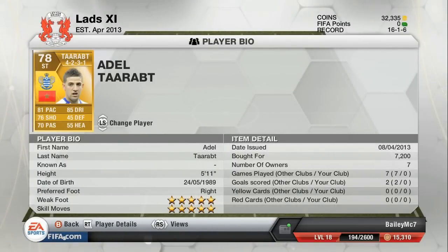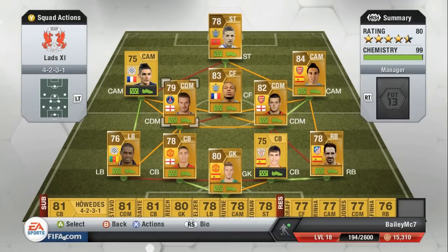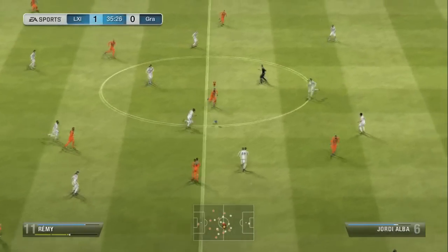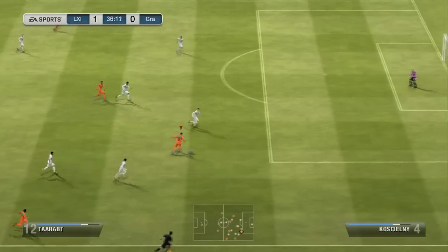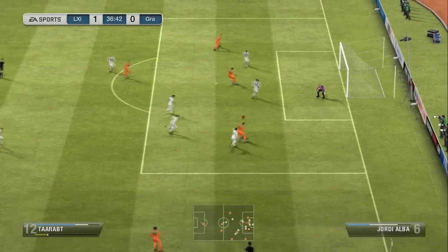At striker we have Adultrat - I cannot say enough about this player. He cost me 7,000 coins because he was converted to a striker. He has five-star skills and five-star weak foot, and he is amazing - beyond amazing. Try him out at striker if you haven't. On the bench we just have a non-red bonds league team that costs like 2,000 to 4,000 coins to make, and this whole team cost me only 20,500 coins - absolutely crazy for how good it is.